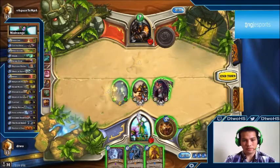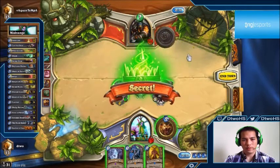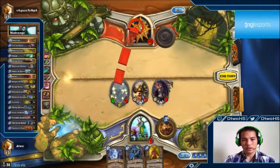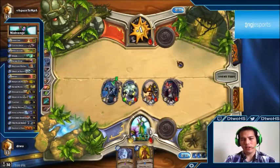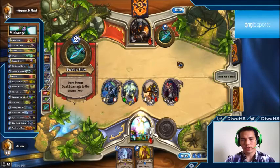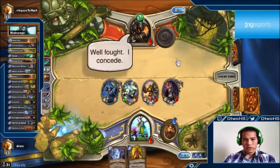We win the game. Unfortunately we ran into hunters both times, but that's more or less what you see on ladder these days. With Black Rock Mountain coming out, I'm not sure we'll see fewer face hunters — there weren't really many anti-aggro cards in the set. Maybe Druid of Flame or Blackwing Technician could be a little anti-aggro. Face hunter will still be a viable deck, but there could be a couple of new options to help combat it.